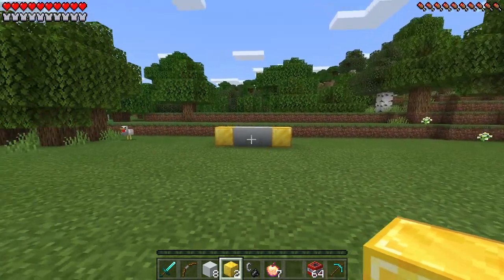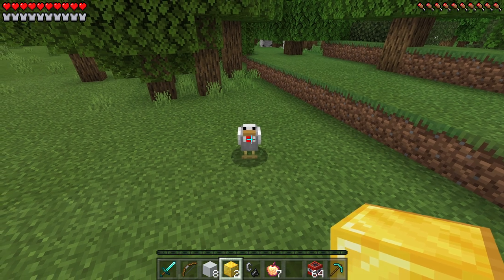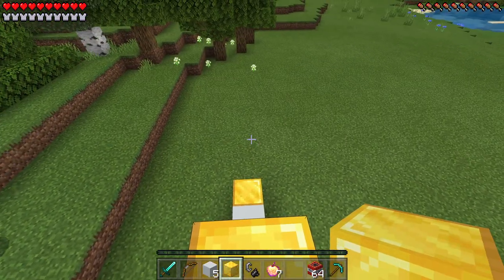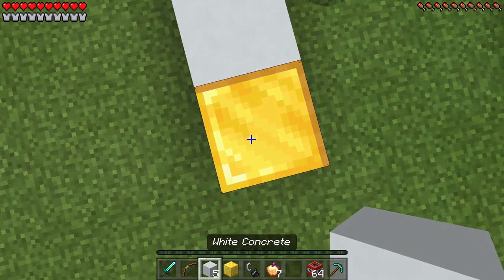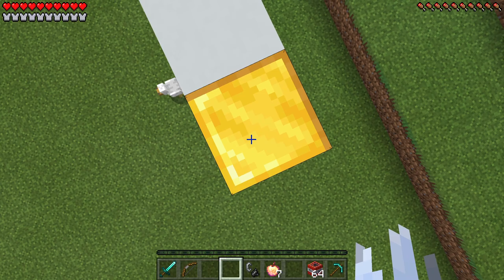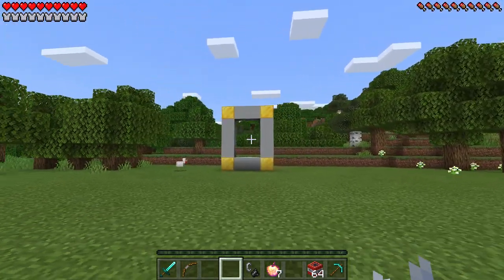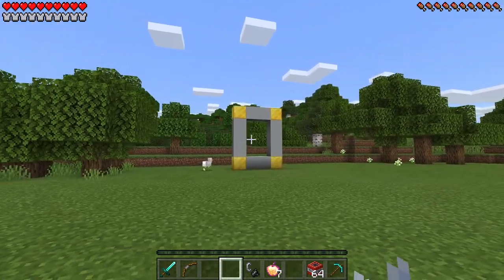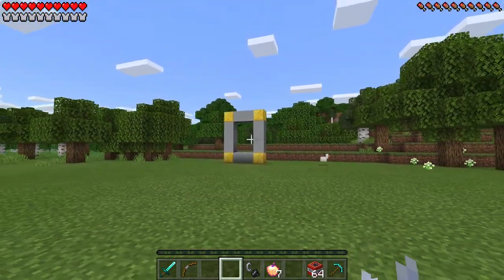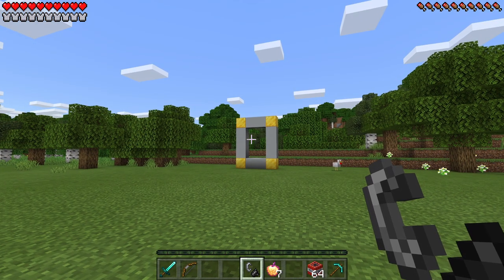We can go ahead and run and jump on up — before this chicken beats us to it! You better not even think about it, chicken. Now we just have to place three white concrete on this side with one block of gold right on top. Then we jump back down, grab our white concrete, and place three on this side with two white concrete smack dab in the middle and one block of gold on the edge. Now we can do the fun part — take a look at this absolutely amazing frame we just built. I love the blocks of gold; it really adds to the frame. Now it's time to light this baby up with our flint and steel!